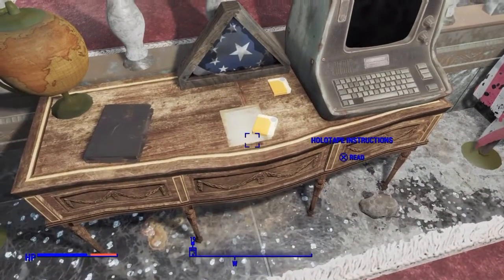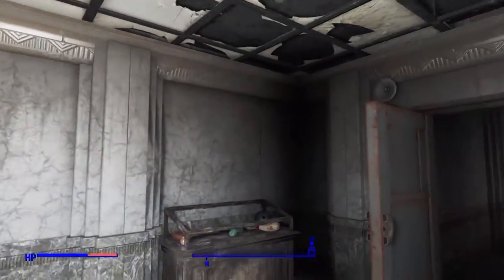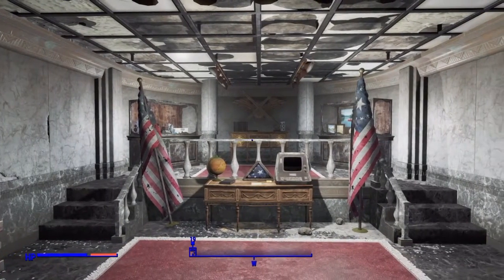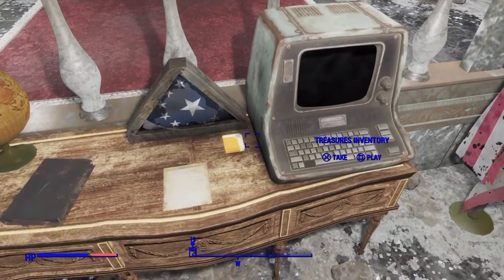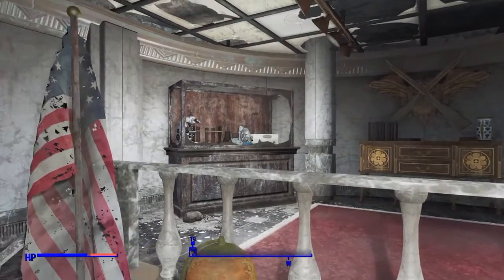There are some holotapes over here — let you guys listen to that. 'Welcome to the Treasures of Jamaica Plain. Within the walls of this time capsule, you, our descendants, will find the items and mementos we treasured in the year 2077. To you, 200 years in the future, these relics may seem quaint, but we hope they will remind you of our place in history. May that future be bright. On behalf of all of us in 2077, we wish you well. This is Mayor Alissa Park speaking for the town of Jamaica Plain.'